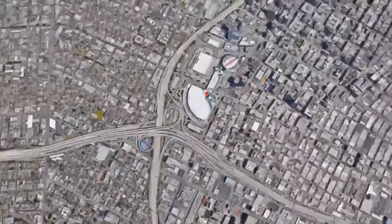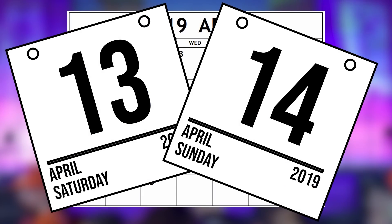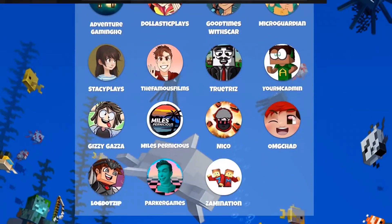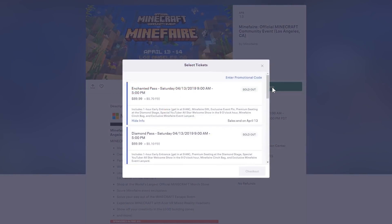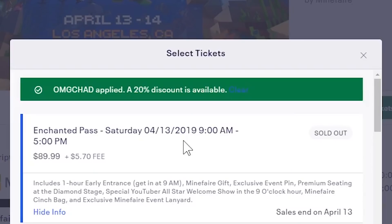Do you want to meet me in Los Angeles? Well, you can at the Los Angeles Convention Center this weekend, April 13th and 14th. I'll be there with MineFair. You can head to minefair.com to find out more and purchase tickets. When you check out, if you use code OMGChad, you'll get a 20% discount on diamond and gold passes.